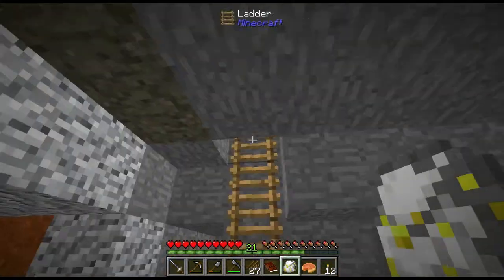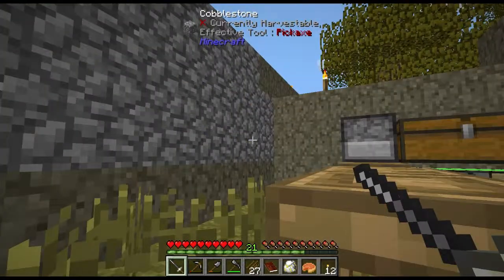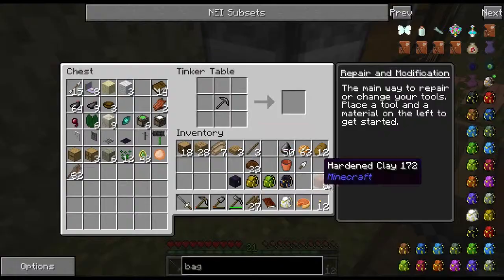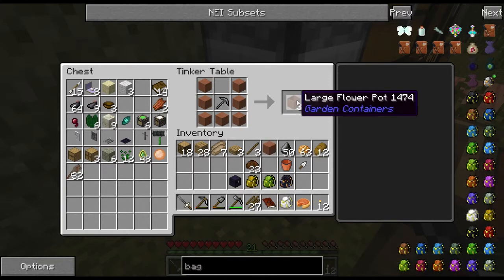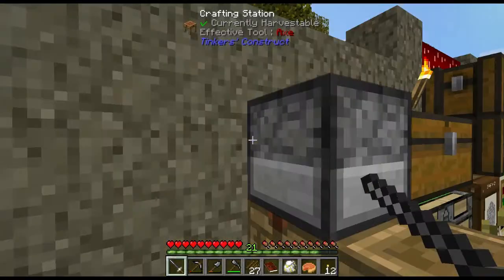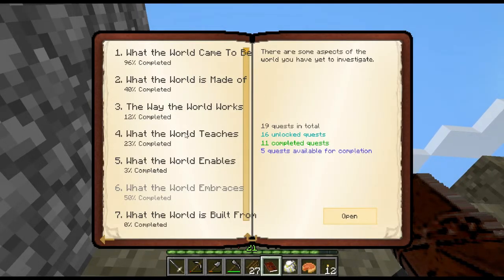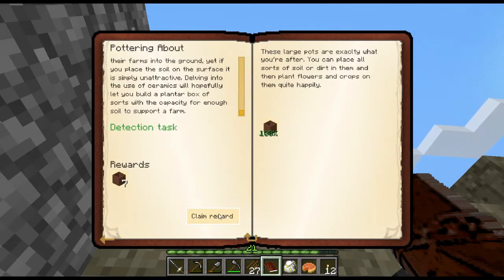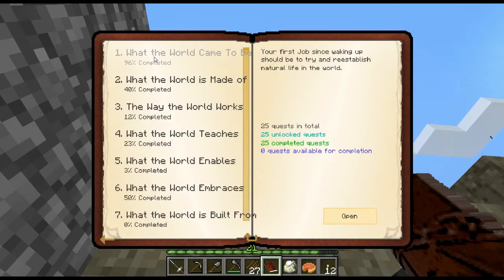Oh yeah, I remember now - we had some stuff cooking. Go over here, grab the hardened clay, bring it like this - that gets three large pots. It was 'What the World Came to Be.' That makes it 96% complete. Awesome, we're almost done with that.